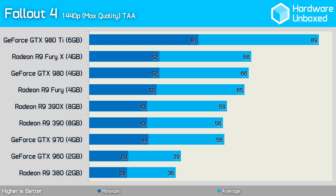Moving up to 1440p, the GTX 960 and R9 380 really struggle and gameplay was noticeably choppy. The GTX 970 and R9 390 provided smooth gameplay — neither dropped below 40 FPS and both averaged 56 frames per second. The 390X wasn't noticeably faster than the 390 and both dipped to the same minimum frame rate. At 1440p, an argument could be made that the GTX 980 is the best value, sitting between the Fury and Fury X in performance. The 980 Ti was shockingly fast with an average of 89 FPS and a minimum of 81 FPS, making it 35% faster than the standard GTX 980.